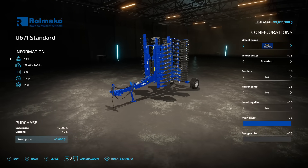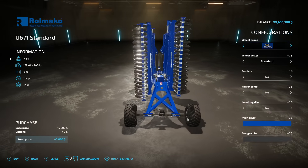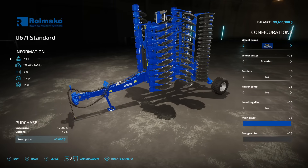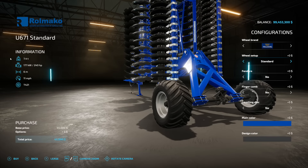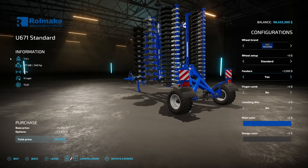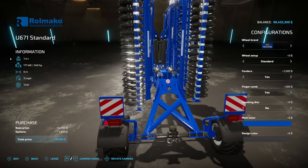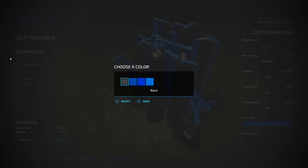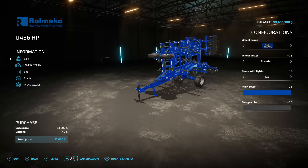If you prefer a disc harrow over a cultivator, the same modder also made the Rolmako U671 Standard, also from JMZ Mönning, requiring 240 horsepower. It's six meters at 11 miles per hour — very similar to the cultivator. Wheel options include Trelleborg, BKT, and others. You can add fenders, a finger comb, and leveling discs. Main color options match the same three as the cultivator, plus design colors. These two can't run simultaneously, but they do essentially the same job.